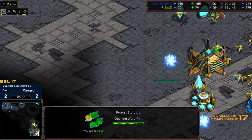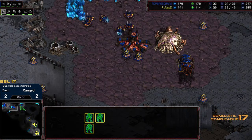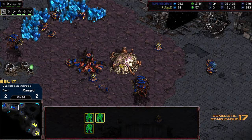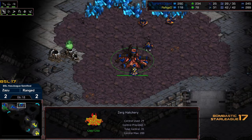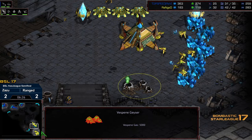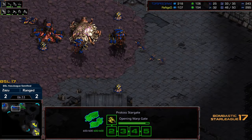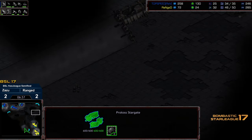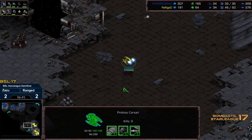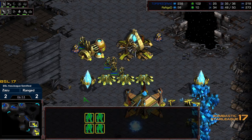Stargate and Citadel of Adun being built. The one problem for Zazu is with all that early delayed tech — is he going to have anything for an eight or nine minute Zealot plus one move-out? Right now, dropping the Hydra Den to go towards four-hatch Hydra, but this is going to be without Lair. Let's see if it turns into five-hatch Hydra overall. No additional gas, so it looks like it is in fact going to be some form of Zealot play. The first Corsair is out — there's certainly going to be a dead Overlord.